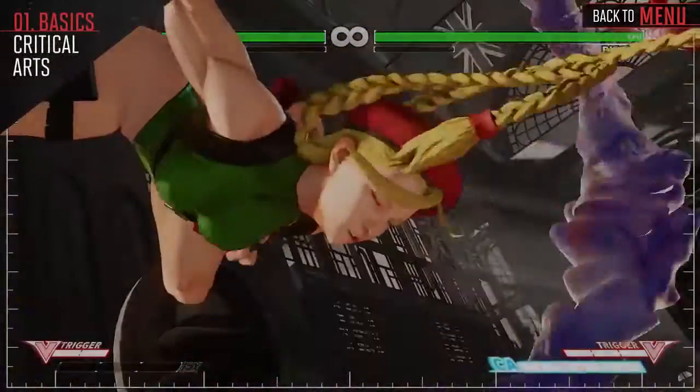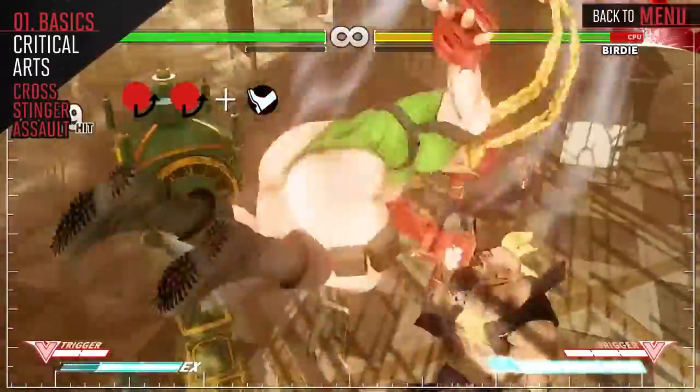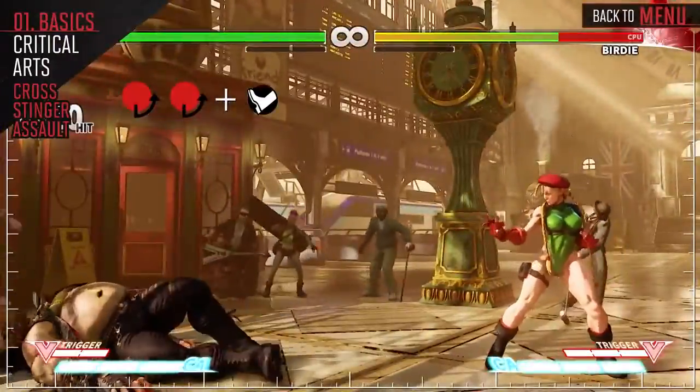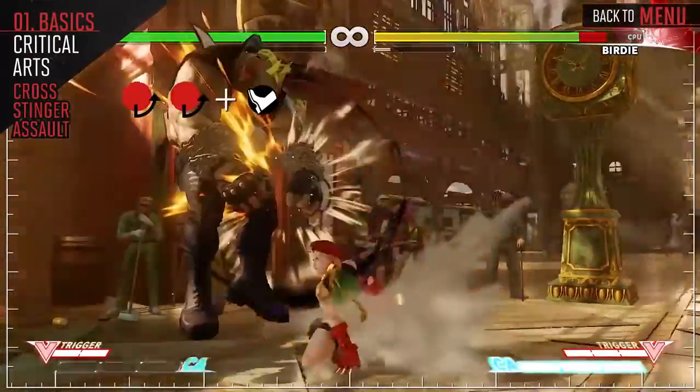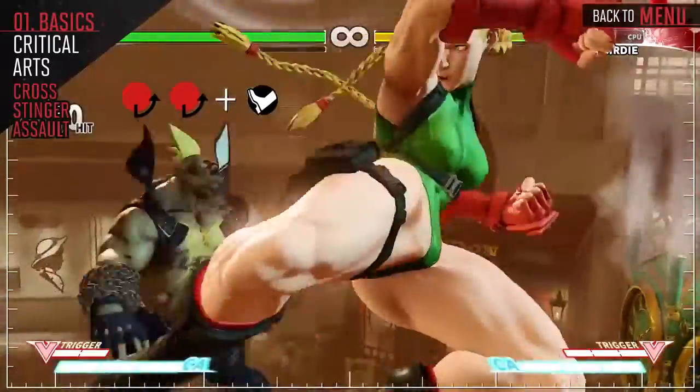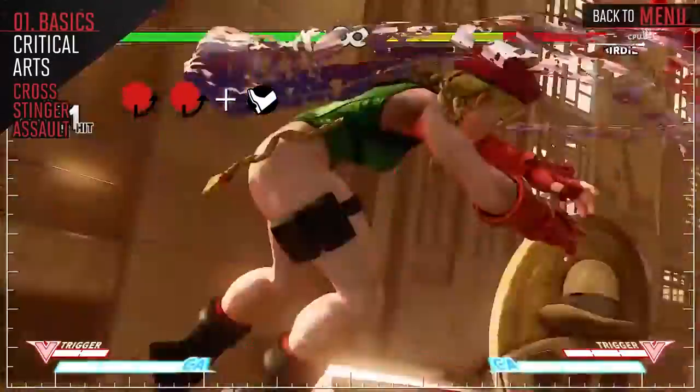Kami jumps to the wall and then dives towards her opponent, resulting in a volley of kicks. Each kick strength travels a different distance, and the Critical Art is Projectile Invincible until she makes contact. This Critical Art is great for punishing projectiles from far away, or as a combo-ender when Kami needs the extra bit of damage.